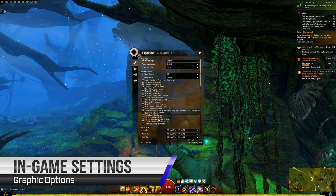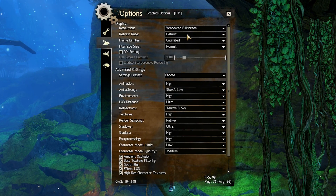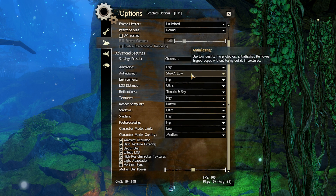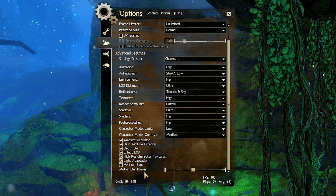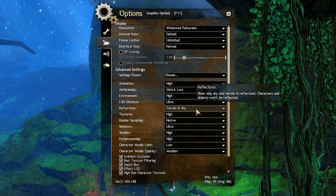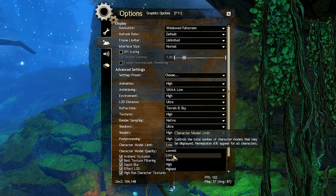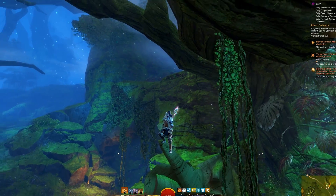I won't go too much into this step, as if you found this video you've likely already tried reducing your graphic settings to enhance performance. There are however a few settings of note regardless of your system hardware. One: set the refresh rate to default and frame limiter to unlimited. Two: turn vertical sync off — if you'd like to use VSync, use your graphics card setting instead. Three: set render sampling to native. Four: set reflections to terrain and sky. Five: set character model limit to low and character model quality to medium — you really don't need to see every character in your zerg, and you'll still see your fashion in all its beauty.